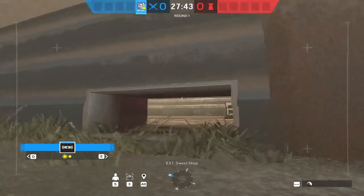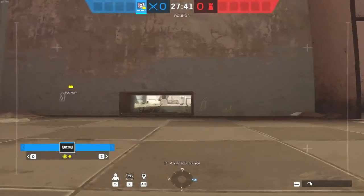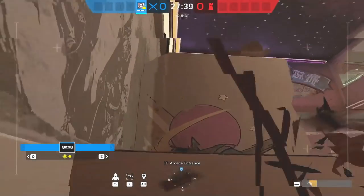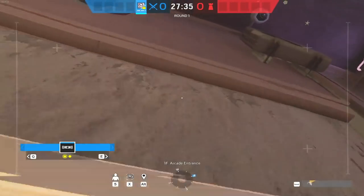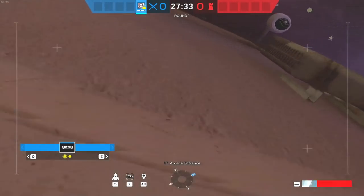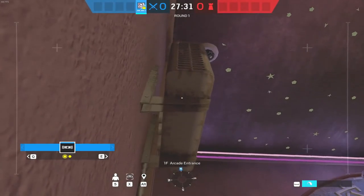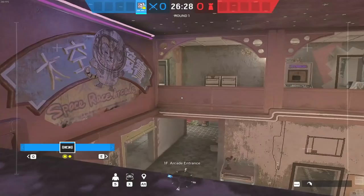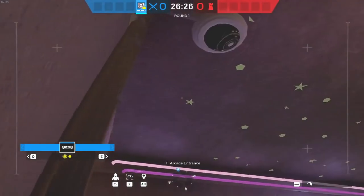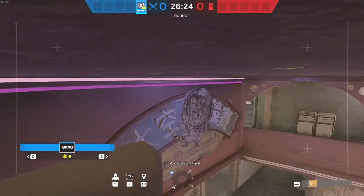Another really solid drone on Theme Park regardless of what site you're attacking - come through the drone hole in the arcade entrance, jump over to the far side where you can get on this light section, up onto the next section, and then up onto the air con machine underneath the default cam. It's a really good general overview of the map for any site. And if you really want to take the mick out of the defenders from here, you can actually jump on top of the default cam too.